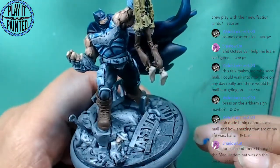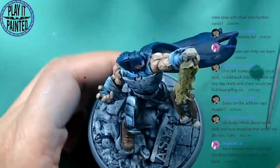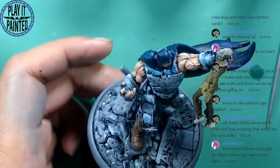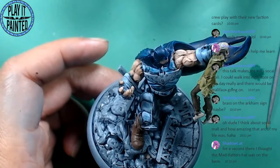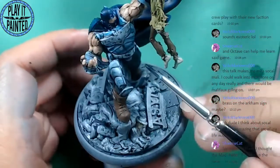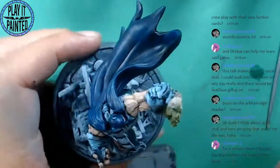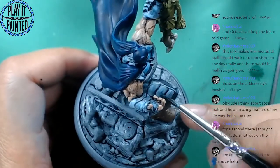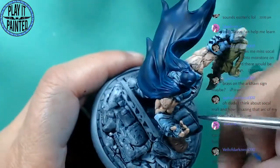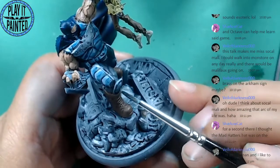Is that too blue? The Mad Hatter's hat was on the base — could be. Oh, there's a head right here. Is that a head? Oh, it's a statue head — it's not an actual head.